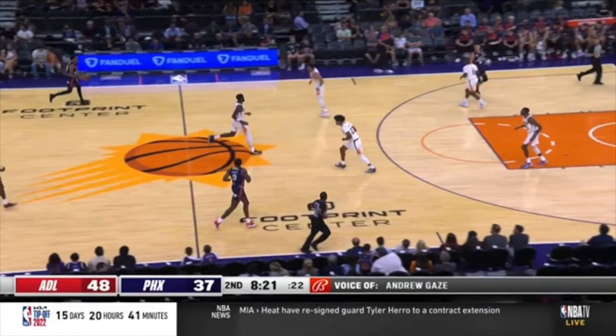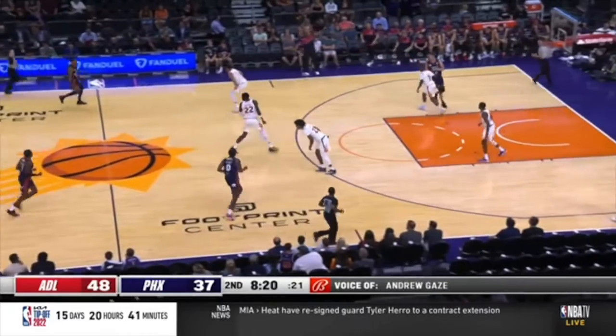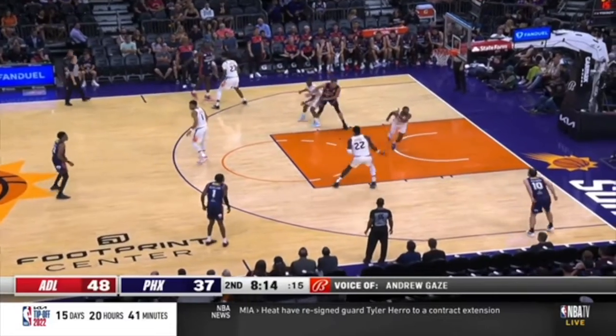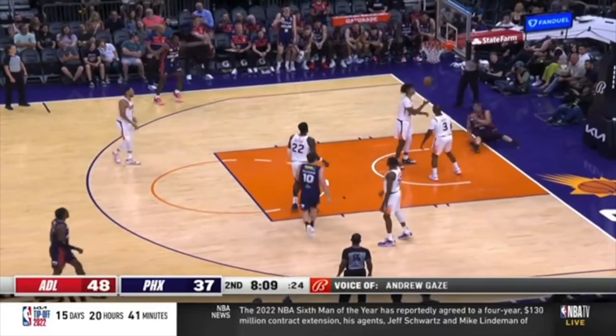If you're Chris Paul and you get cross-matched onto this big right here, you've got to initiate contact now — in fact, it should have been sooner. It should have been right when he crossed the three-point line. That's the most important thing — battle for real estate, make him earn every inch on this floor. You do nothing, though. Look who's initiating contact — it's the offensive player. So now they're just going to be able to throw it over the top. He's got you perfectly sealed and it's going to end up being an and-one.